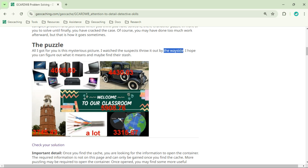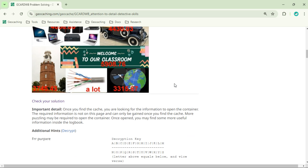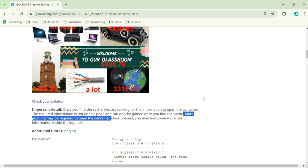That other hint was a music video in a previous puzzle that also mentioned the Waysiders, who are the organizers of Cohen Caching. I'll explain more about why that's important in a second. Once you figure out what it means, you can find the stash — you had to get the coordinates from this picture. There was one more important detail: more puzzling may be required to open the container, as there's also a field puzzle.